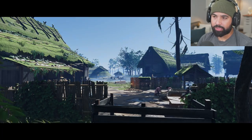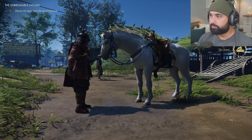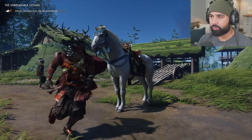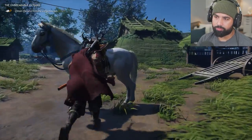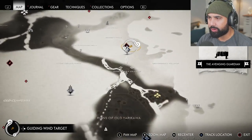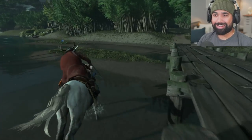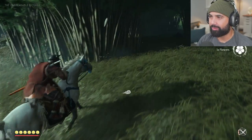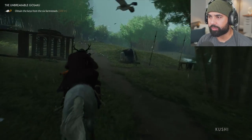Maybe not all of them have prisoners — maybe they all have their own little different thing. Retain the keys from the six farms. We've got another one which is really far away. Look how beautiful this is. Now it looks a lot more beautiful now that it's been liberated. Now we have to head all the way over here, which is yet another Mongol territory. I'll probably skip here and there. Let's see if in this one we have to liberate prisoners as well.